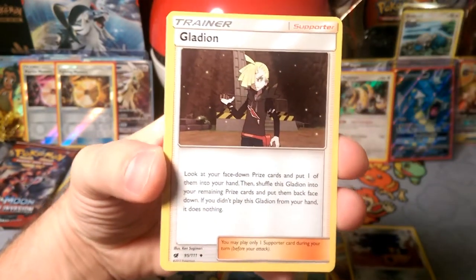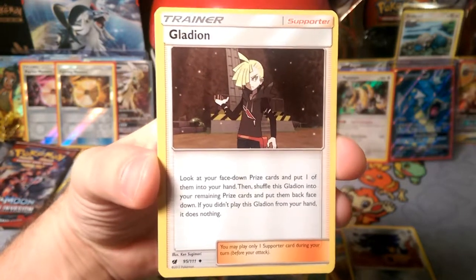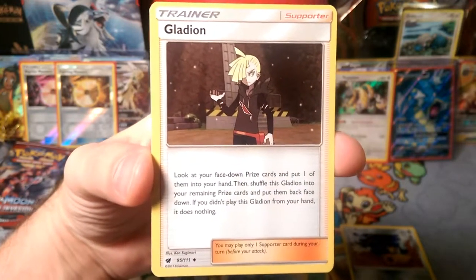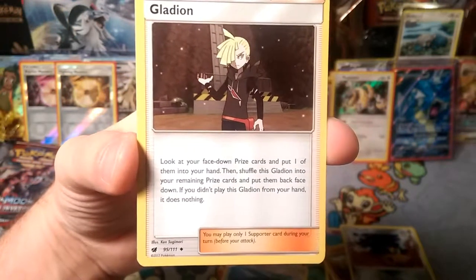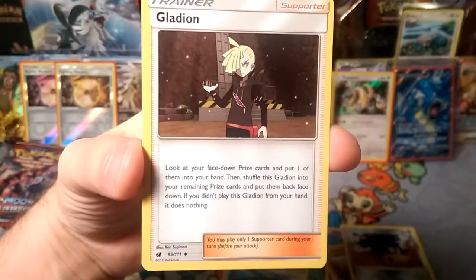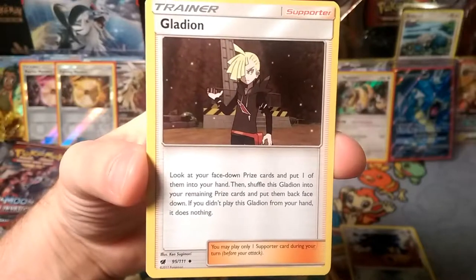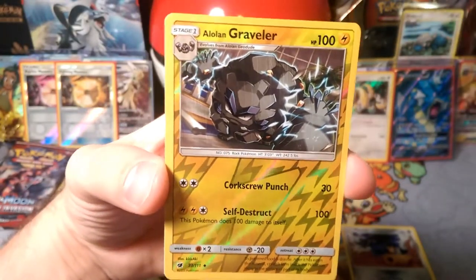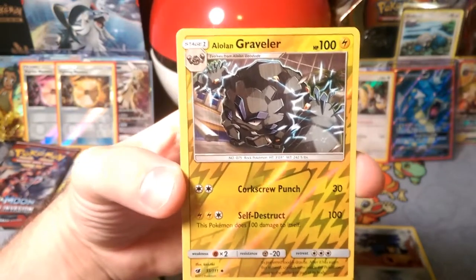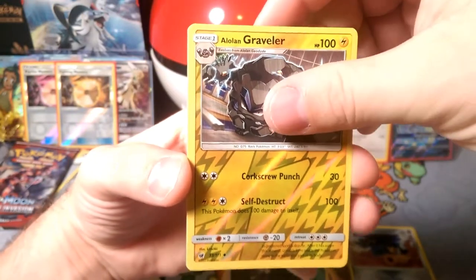A Gladion — look at your face-down prize cards and put one of them into your hand, then shuffle this Gladion into the remaining prize cards and put them back face down. If you didn't play this Gladion from your hand, it does nothing. And an Alolan Graveler reverse, which goes right along with this Alolan Golem over here.